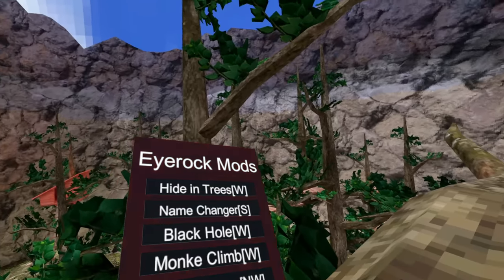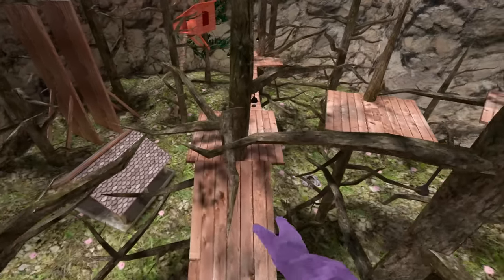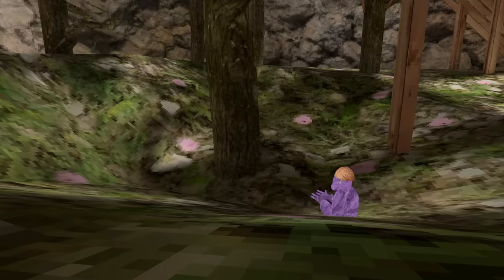The next mod I'm gonna be trying is Hide in Trees. So let's press it, and there goes all the leaves. What the heck? So I'm guessing I can go into the tree. Oh my gosh, this is weird. This mod is insane. I can literally just jump into trees.